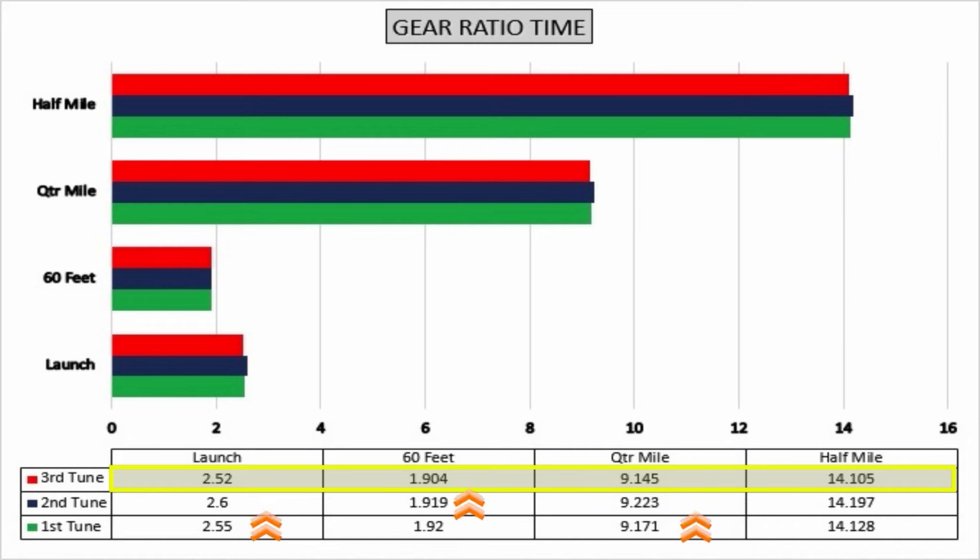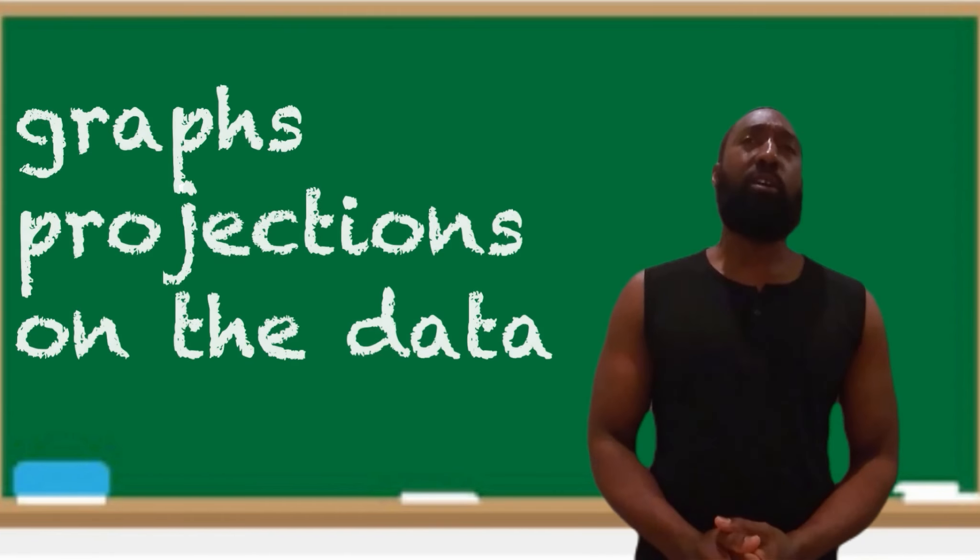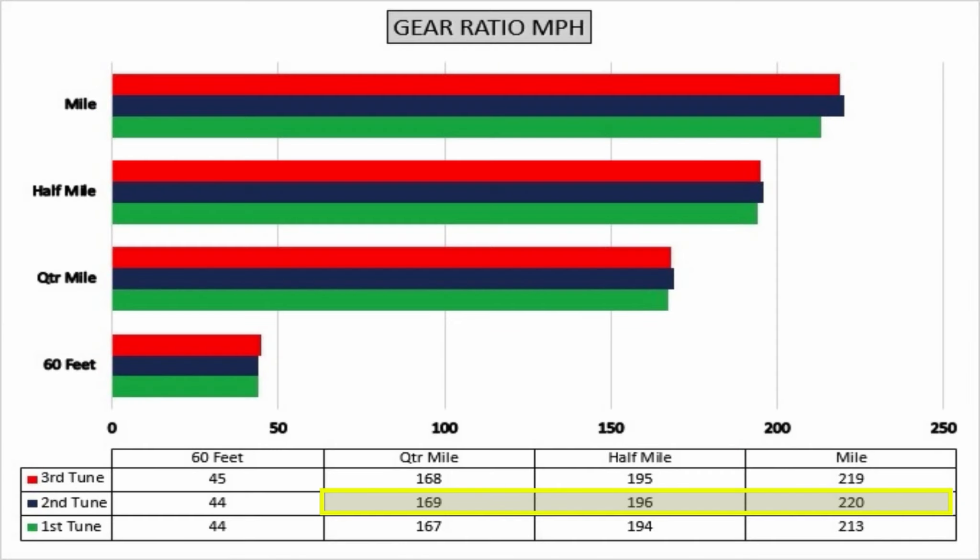The data speaks for itself. I also wanted to see the highest miles per hour, which goes back to the second tune again — it got up to the highest speed out of all the rest. The third tune was the fastest overall but had the fastest launch, so it was fastest off the line from that 60-foot mark. But the second tune kept getting the top speeds at the miles per hour markers. The way these numbers look is wild.